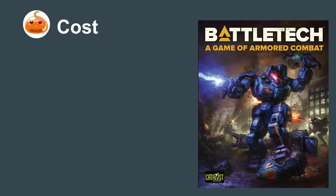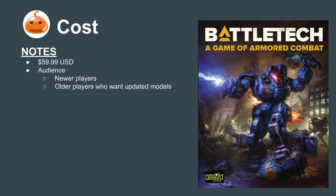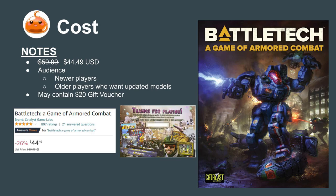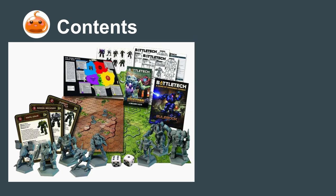Let's start with one of the most important factors to a lot of folks: the cost. The Game of Armored Combat box is priced at $60 US, and is intended as an introductory product to new players who want to try tabletop. On recording near Black Friday, it looks like Amazon's dropped their price, and my box also came with a $20 voucher for anything on the publisher's online store. So what do you get for the price?